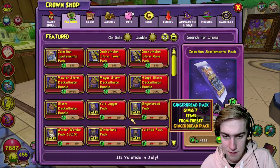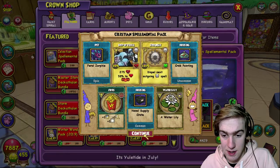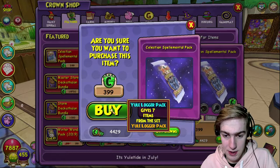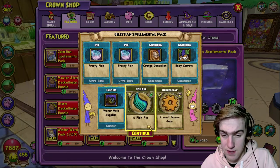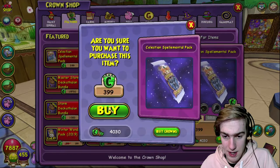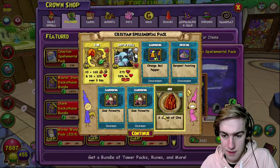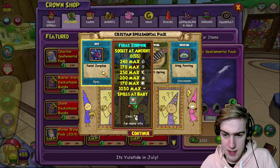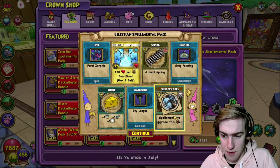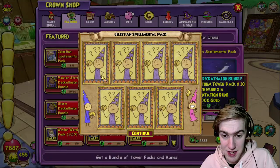We got the Feral Zorphy. We got the balance one again. We got Ship of Fools TC - lovely, lovely, lovely! We haven't actually got many spellements themselves, which I'm kind of disappointed about. There's another TC. So yeah, interesting. There's the balance one again. There's another one - oh there we go, Ship of Fools spellement! That's the only one I care about. Lovely, we got yet another one.